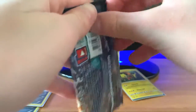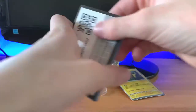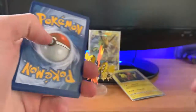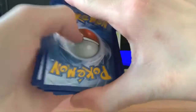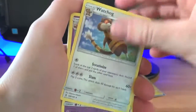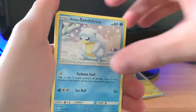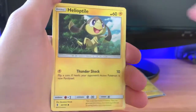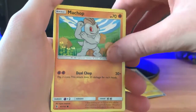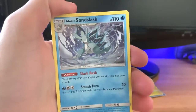Now let's open up a Guardians Rising — smooth like butter. Code card, four to the front. Fairy Energy, Rescue Trainer, Watchog, Slowbro, Machop, Alolan Sandshrew, Murkrow, Florges, Machop, reverse holo Patrick, and Alolan Sandslash non-holo.